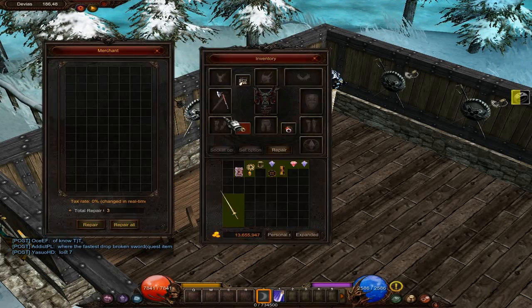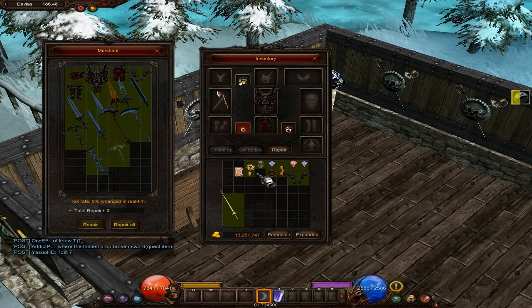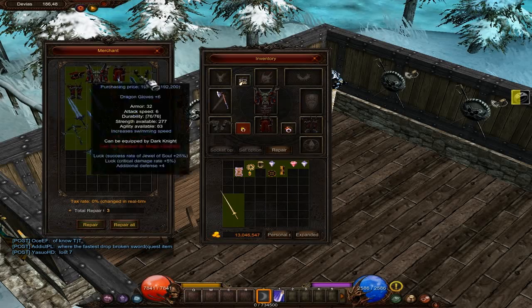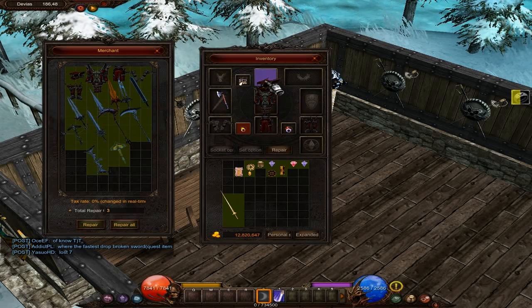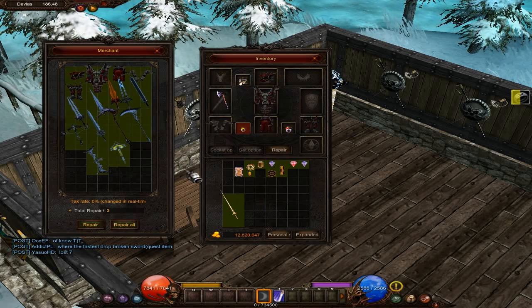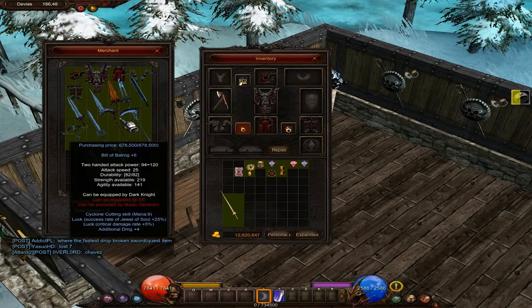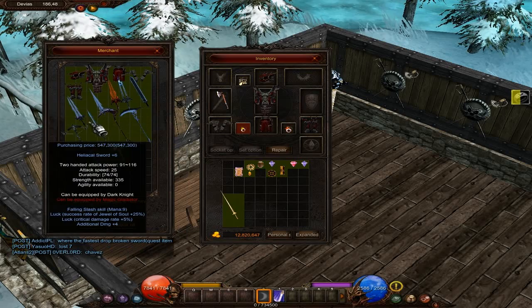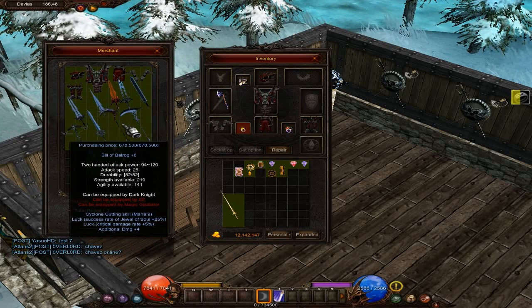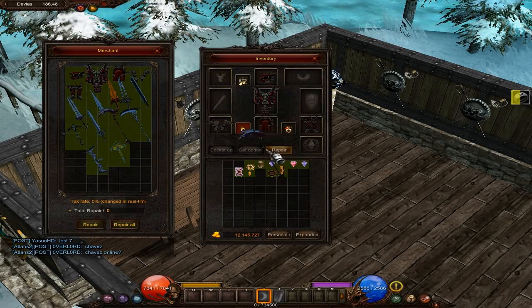Notice these are all plus 6 compared to the plate armor we just had on, which was all plus 5, so we're getting that much more benefit from these upgrades. Looking at damage: we're at 31 to 86 with one weapon, but this one is 94 to 120 — that's probably our best one. Bill of Balrog, a very popular weapon, especially if you can find an excellent version of it. Let's throw that on.